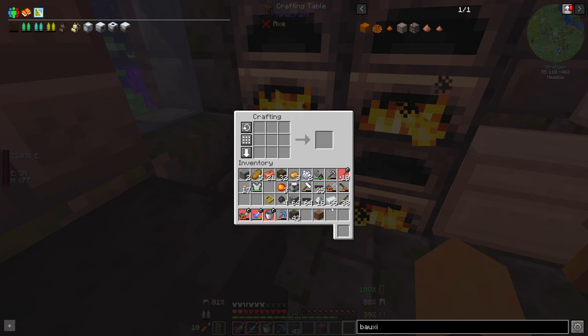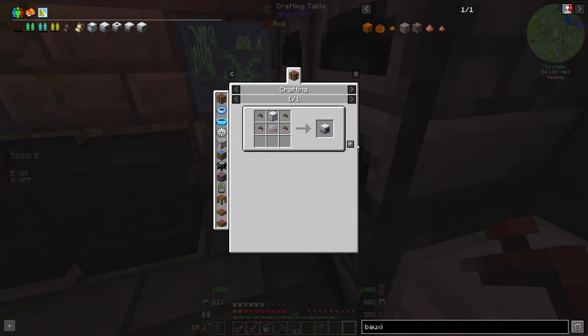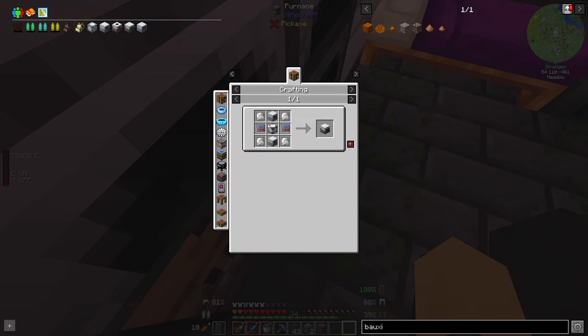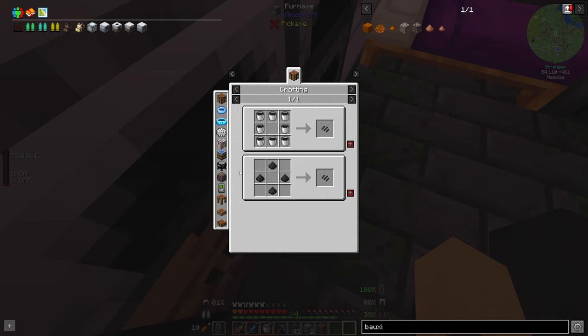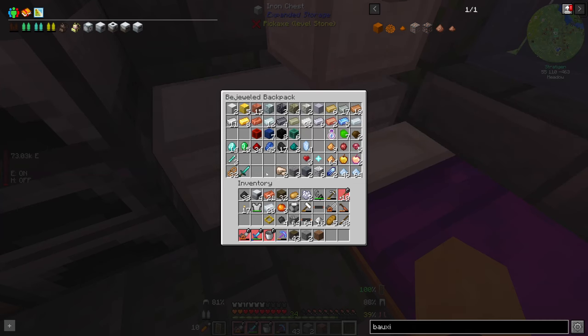I needed four of these to get the extractors. Extractor one, extractor two, three, and four. So then I'm going to need three of these advanced machine casings — I already have one but I need three more. That means more carbon plates — I need six of them, so 12 carbon meshes and 48 coal dust. I have 38 so I need 10 more.